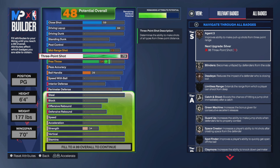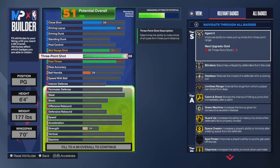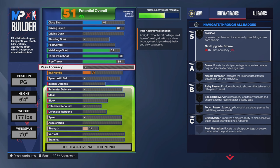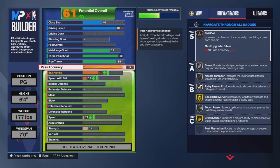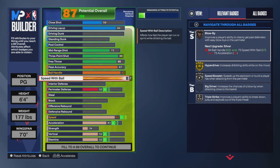85 free throw, 88 three-pointer — basically all my guard builds right now have an 88 three-pointer, which I feel is a perfect budget sweet spot if you want to be elite at shooting without going 90-plus. For playmaking: 87 pass accuracy, 92 ball handle, and a 90 speed with ball so I can get that Kyrie Irving dribble style.